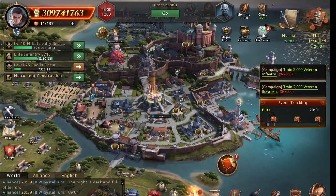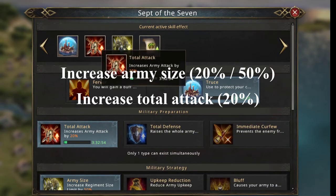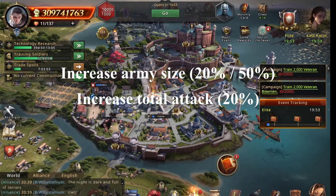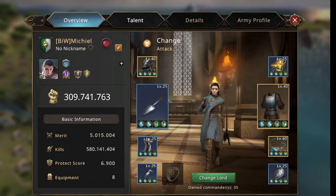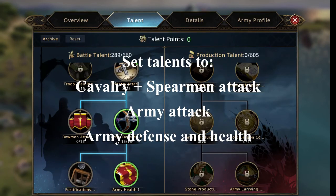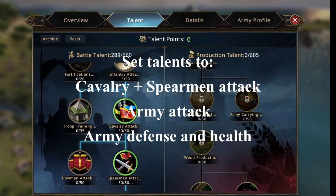How do we set up the account? I increase my army size by 50% and my total attack by 20%. Then I go to my talents and set them all for cavalry, spearmen attack, army attack, army defense, and army health. I really want to boost those up.